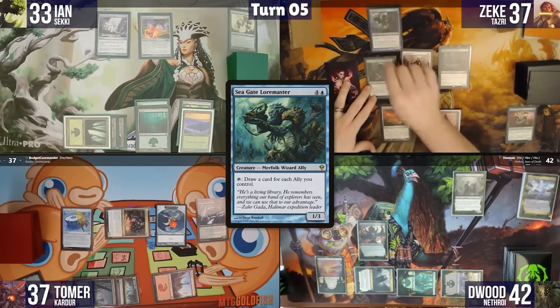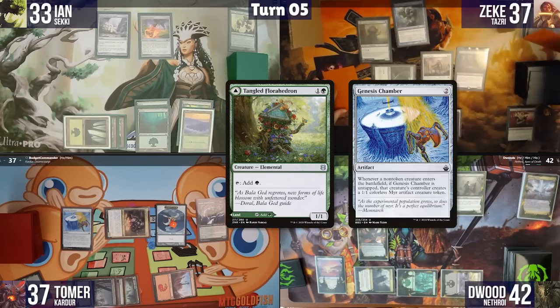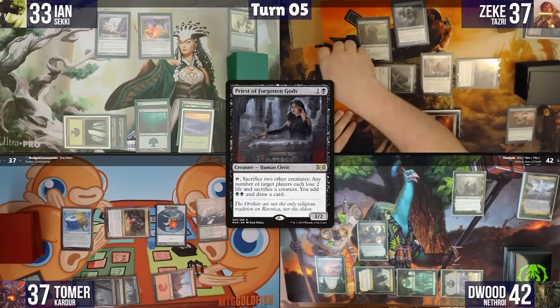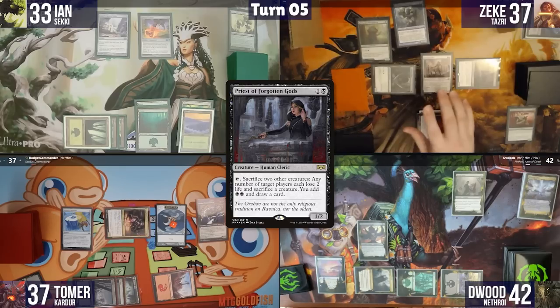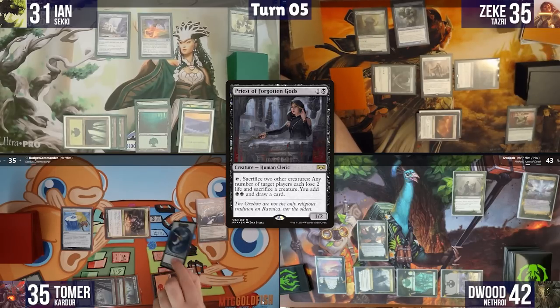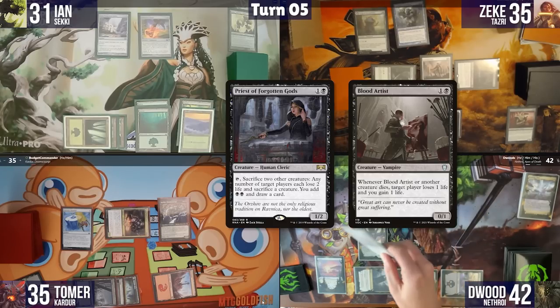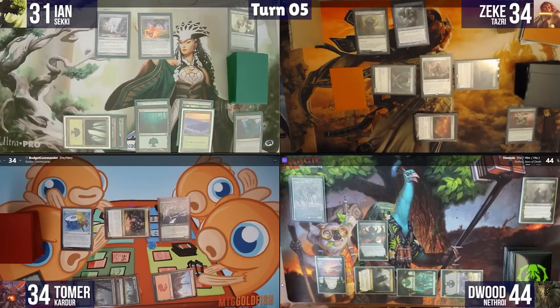Zeke casts Tangle Florid Hedron, making another Myr, then activates Priest of the Forgotten Gods, sacrificing the old Myr and one new one. Each player loses two life, Zeke draws a card and makes two black mana. Blood Artist hits Zeke for two from the deaths. Zeke drains Tomer and Zeke each one life, gains two, then casts Bubbling Cauldron using the black mana.